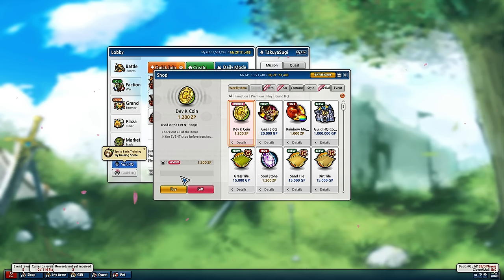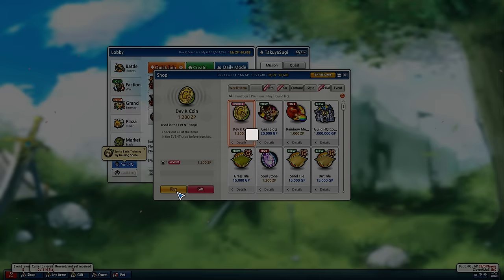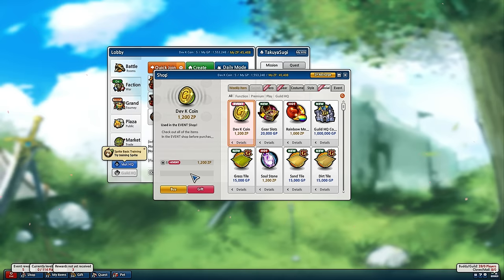So I might have about 4 or 5 chances using all my ZP, I think, if my math is okay — I don't know if my math is okay here. It seems like I'm lagging a little bit, but that's pretty much normal for my connection this time of day.